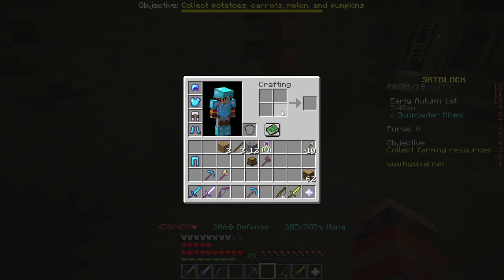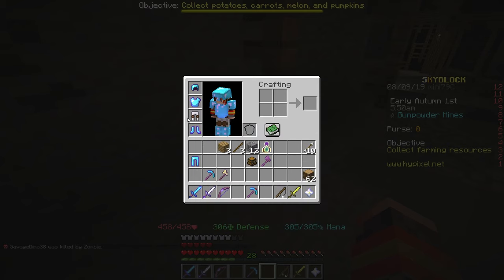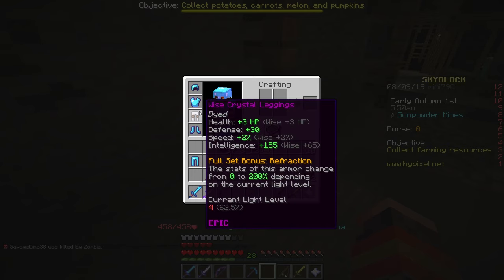If I were to have the full armor set here, my stats would actually be reduced from the normal stats I'm supposed to get. If I were to head over to a brighter area, then it will go up to 200%, meaning my stats can be twice as good as what I'm supposed to get.